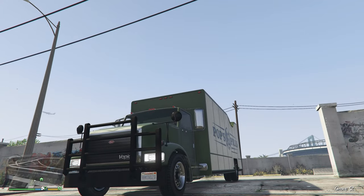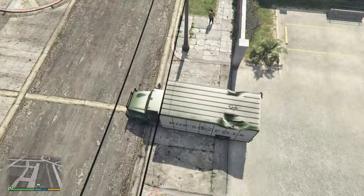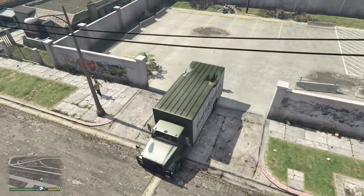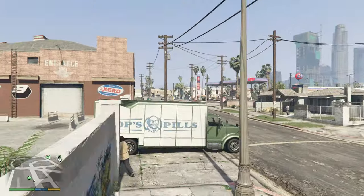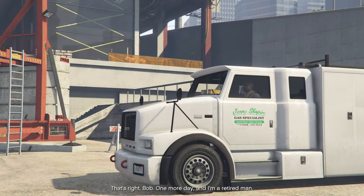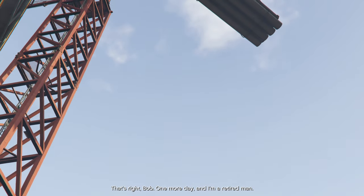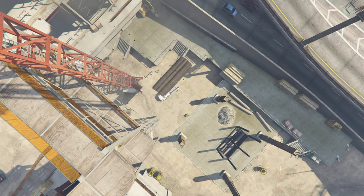Ironically, despite this truck being very fresh and new in the special vehicle arsenal, it is actually really easy to get. It can be obtained with any heist setup and with any crew. However, there is one vital piece of preparation needed: you need to have a dozer saved in Michael's garage — only a dozer and nothing else, since we want to keep that garage empty later on.